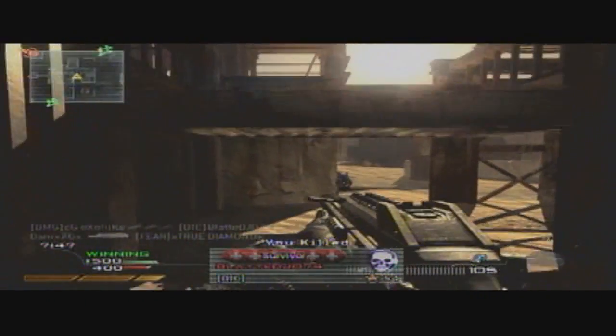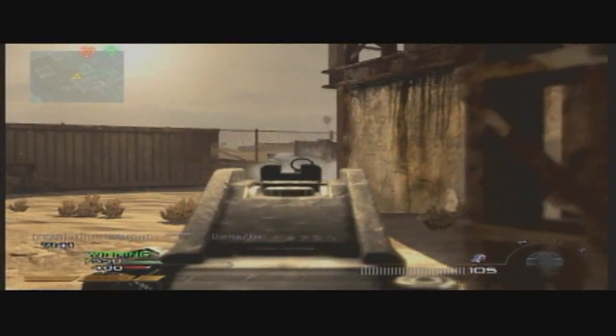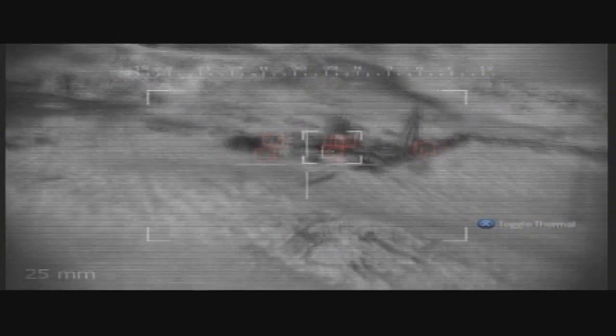The airstrike gets two kills, I believe — yeah, one, two. There we go. My Harrier comes in. I'm still shooting; I'm not just camping in the back. Get one kill there to get my Chopper Gunner. And I'm stupid enough to just sit in the middle of this place — I should have put my back towards the pipe, but I'm not that clever.